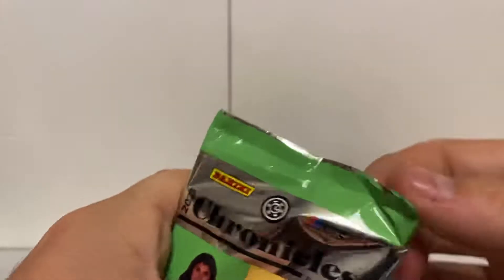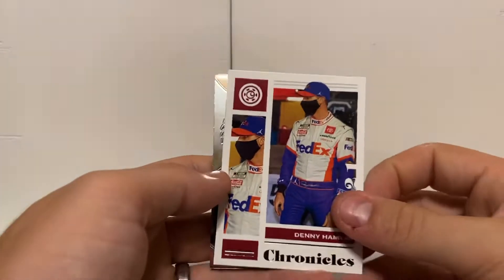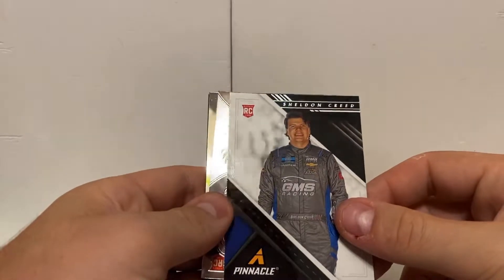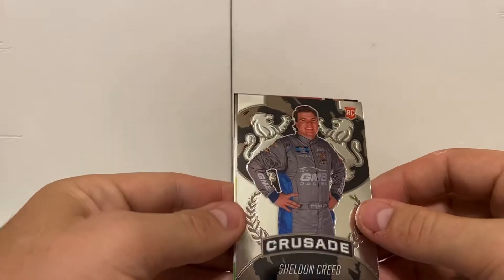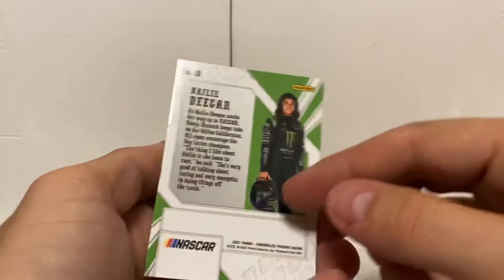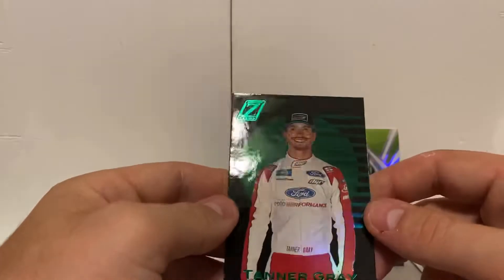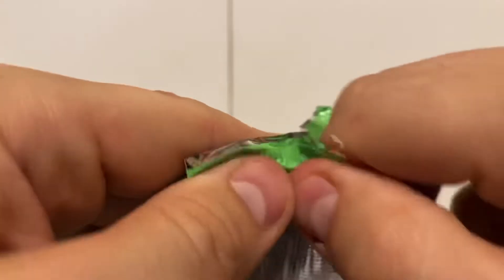We'll set the bottom one aside and open them up. First pack — we've got a Denny Hamlin Chronicles, pretty nice. Then we got a Sheldon Creed Pinnacle. If one Sheldon Creed wasn't enough — I've been pulling this guy a lot — Sheldon Creed Crusades, very nice. Right behind it, check this out guys: a Haley Deegan Silver. Really nice — I'm not sure if I have that one, so we'll set it in the background. Then we got a green Zenith of tenor Gray — pretty awesome way to start it out.